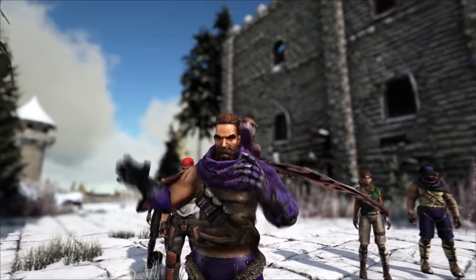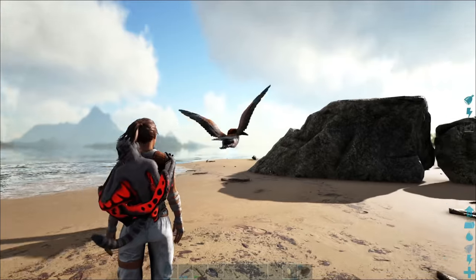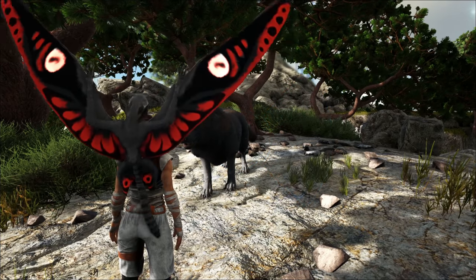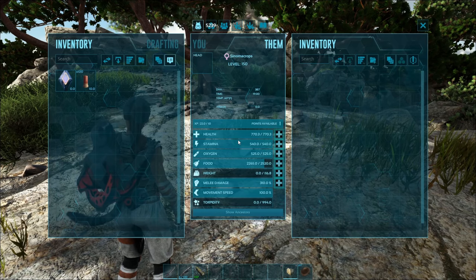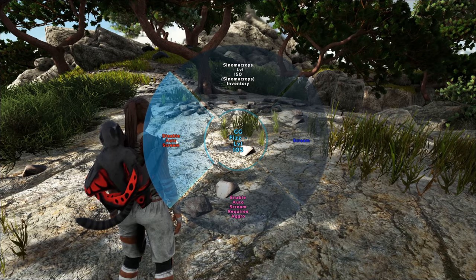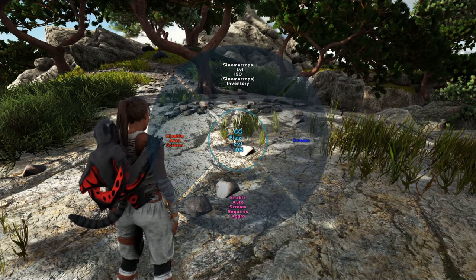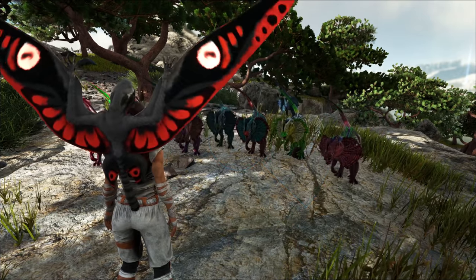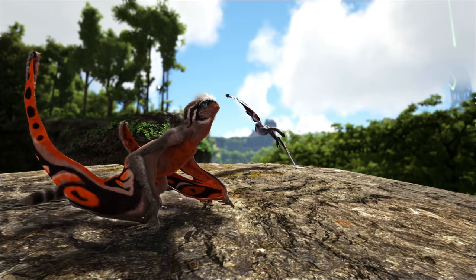My favorite ability is the scare mechanic. This thing can scare away Ichthyornis, Pegomastax — literally any little critter that's super annoying to you. The max size I'd say it scares is Hyaenodon; it does not scare wolves, I already tested that. Holding R, you can access the scream menu when it's on your back, set it to auto-scream or activate the scream manually. You can also activate the scream by clapping, which is pretty cool. Personally, I think keeping it on auto most of the time is really handy, but you can turn it off when you're not using it. This guy is going to be super useful to keep on your back.